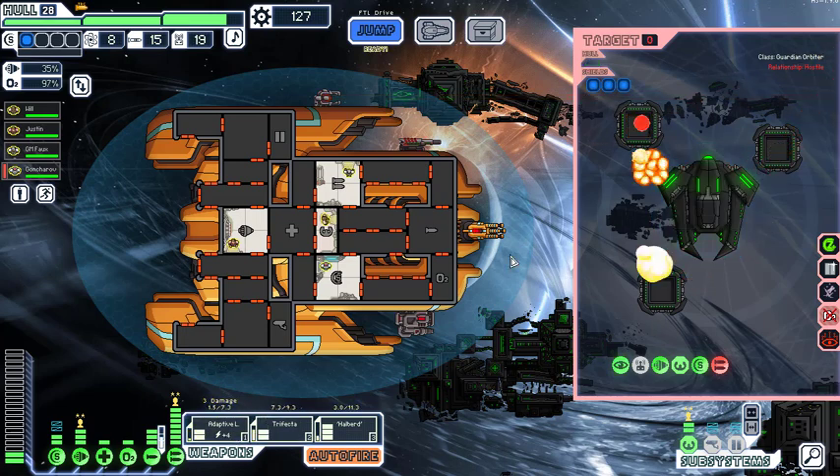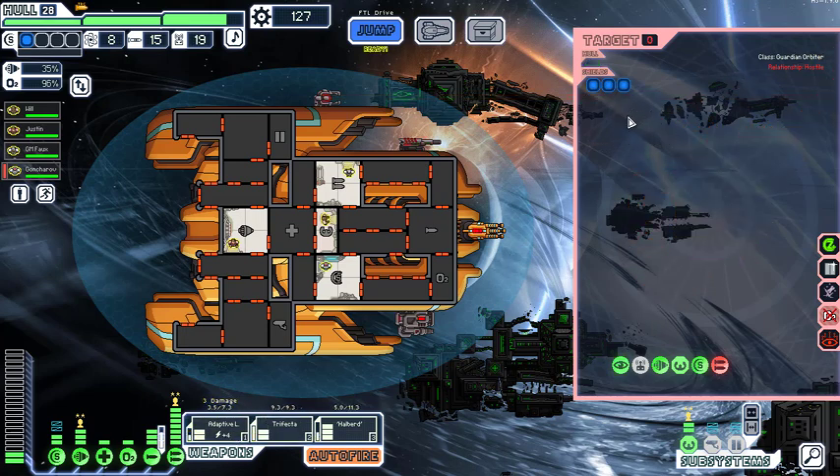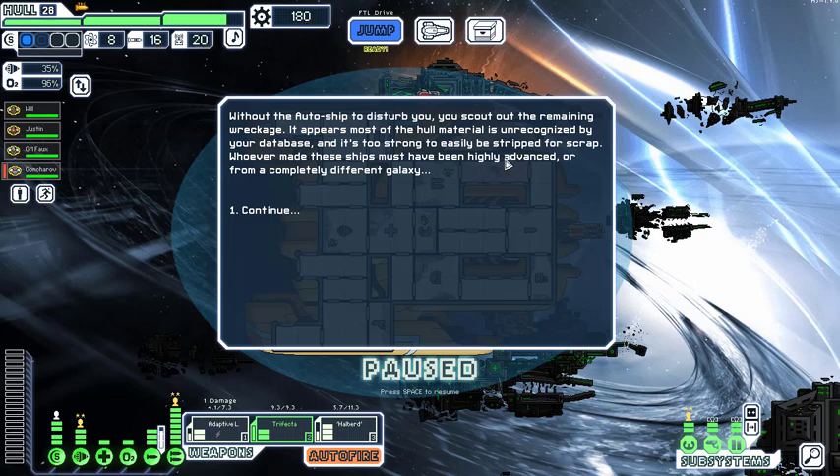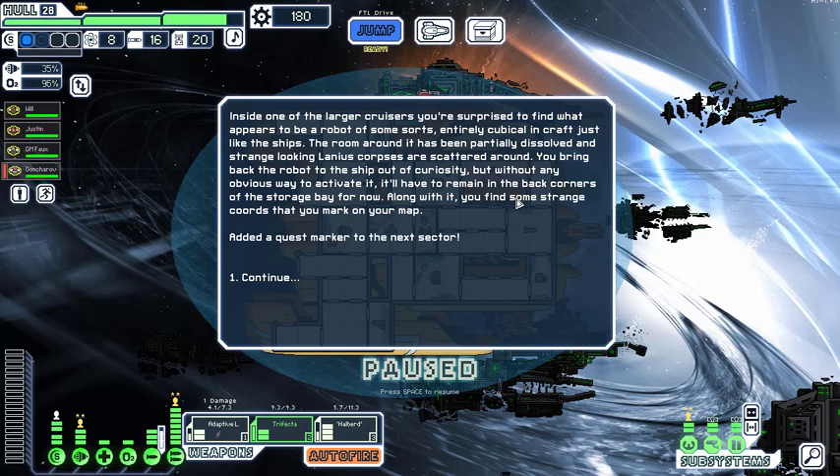You used that while shields were up — it's weird because you can target some of those. We scout the wreckage — hull materials unrecognized in our database, must be highly advanced from another galaxy. We find a robot, partially dissolved, with strange Lanius corpses scattered around. We bring it back but without an obvious way to activate it, we must find coordinates. They appear to be on the next map. Fix that breach. Hit the Zoltan shop.